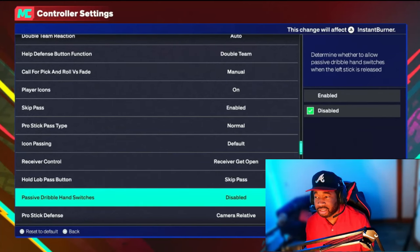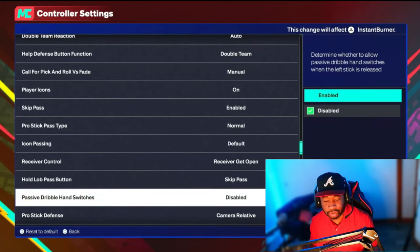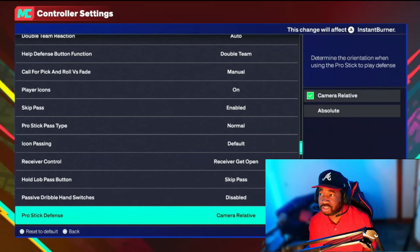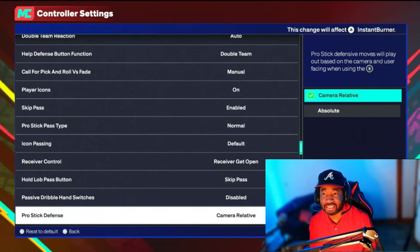Passive Dribble Hand Switches — if this is enabled, when you stop dribbling your player will automatically switch hands with the ball. I keep this Disabled. If you're trying to combo up, you don't want your player automatically switching the ball from hand to hand without you flicking the stick — it'll mess up your combo. I believe it starts as enabled by default.